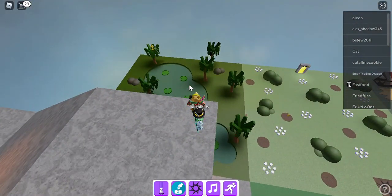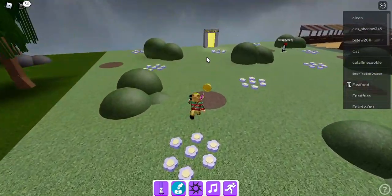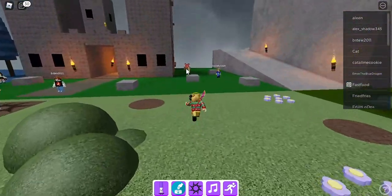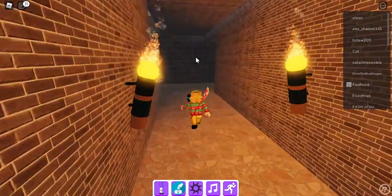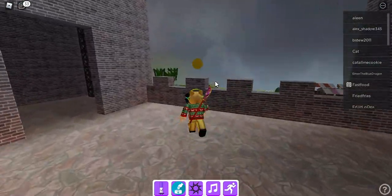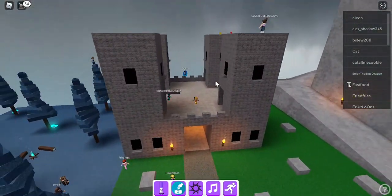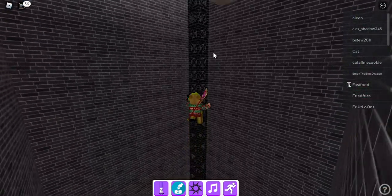The next coin is pretty far out — just right here. The next location actually has two coins in here. The first coin is right here, and the second coin is right here.